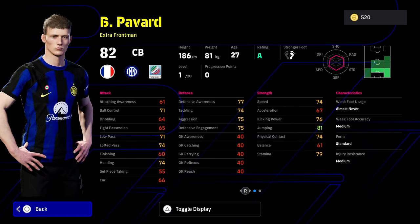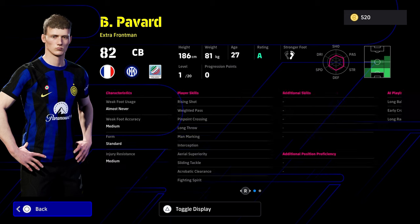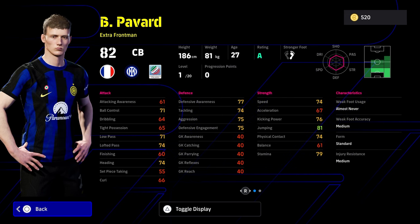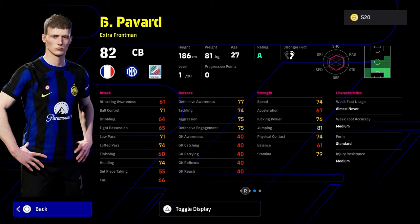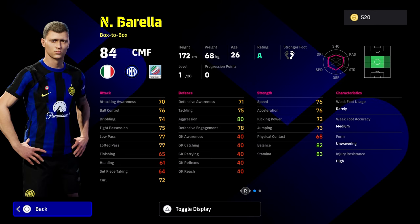Pavard would have been a good card but it's one of the weaker Pavard cards because he's got 20 levels. He's been notoriously low-leveled in the game because he's kind of broken in terms of his AI, build, and speed — he was one of the earlier meta players before Araujo chem that had 80+ speed and 90 in nearly all defensive stats.